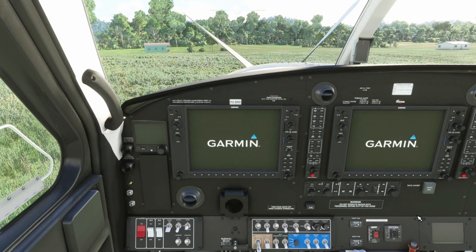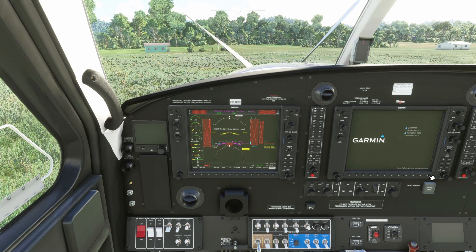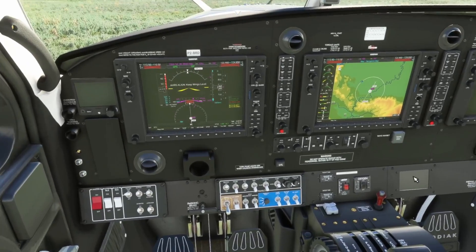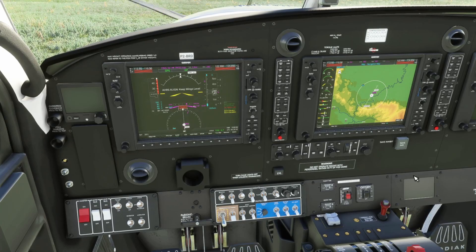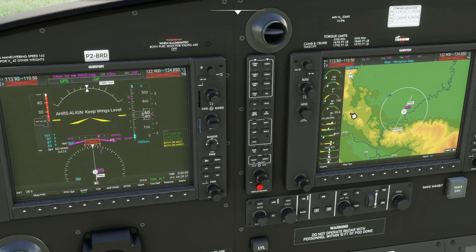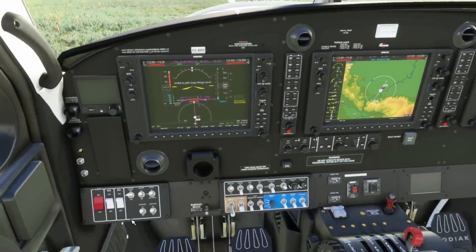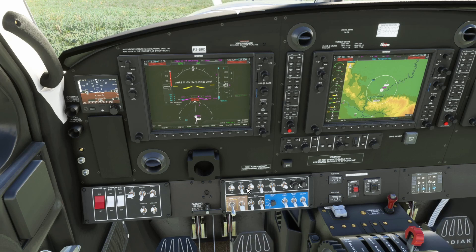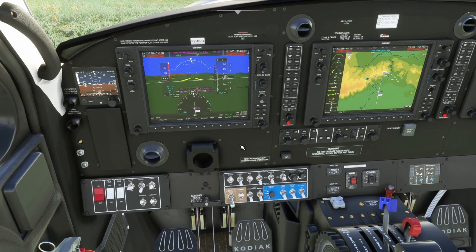Turn on the master. Fuel pump on, ignition on, starter on. At 13% we're introducing the fuel. We have ignition, ITT rising and NG rising. Make sure it's not a hot start or a hung start. It's self-sustaining — shut off the starter, ignition, and fuel pump. Turn on both avionics buses — the avionics bus and the auxiliary bus. Turn the bypass on and unfurl the propeller.